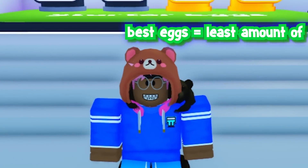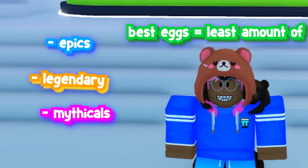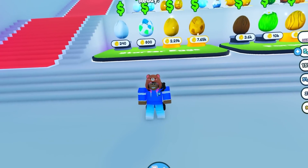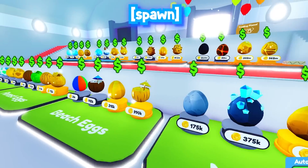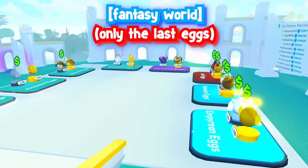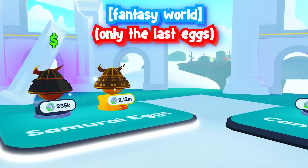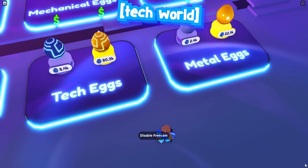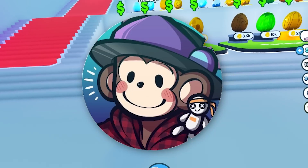The best eggs with the least amount of epics, legendaries, and mythicals are the best eggs to hatch. The worlds with those kind of eggs are in spawn, the last eggs in the fantasy world that only has epics, and the first eggs in the tech world.